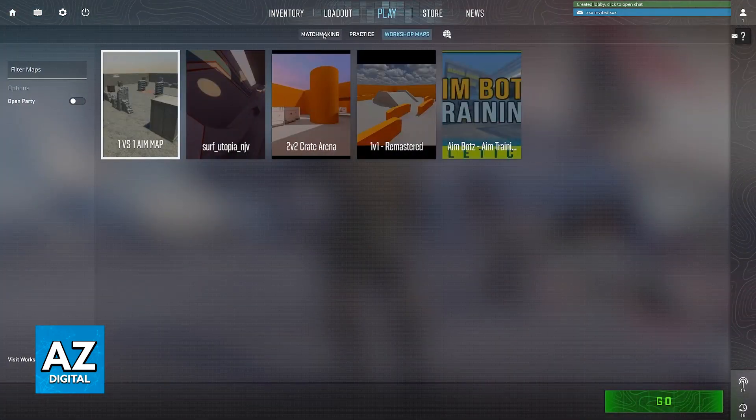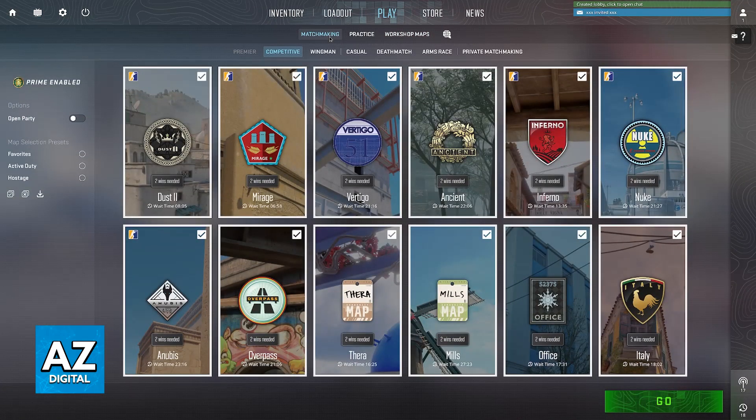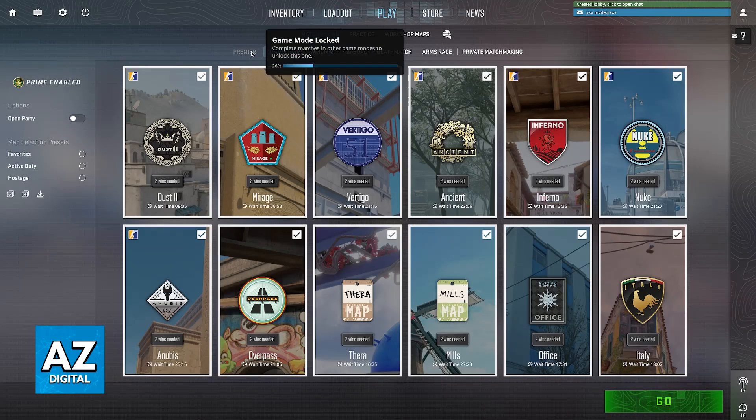Now you have to go over to Play, and if you want to play ranked specifically go over to Matchmaking. You have two main ways of doing ranked matches: you either have Competitive or Premiere.